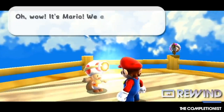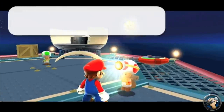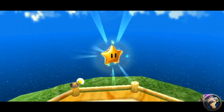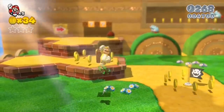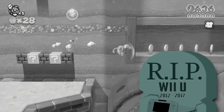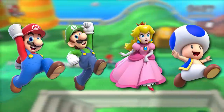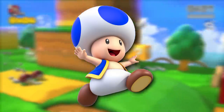Even before Captain Toad Treasure Tracker was released, this headlamp-wearing Toad had quite the following. Captain Toad was originally the leader of a group of characters known as the Toad Brigade in the Super Mario Galaxy series. Despite the fact that he helped Mario find a couple of Power Stars throughout the games, his role was pretty minimal. In 2013, Nintendo announced that their flagship Mario game for the Wii U would be Super Mario 3D World, with four playable characters: Mario, Luigi, Peach, and Toad. But it wasn't this speedy Blue Toad that would steal the spotlight.